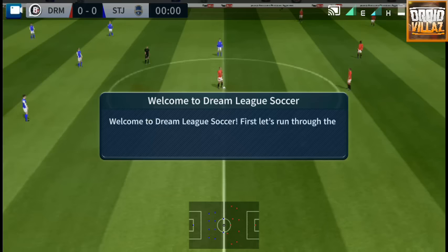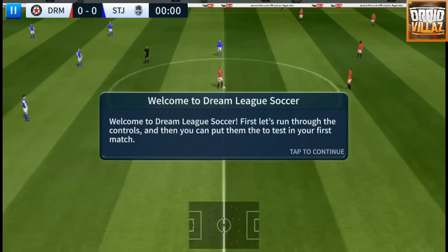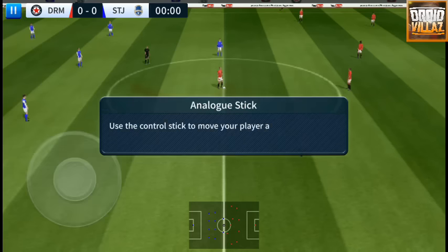Welcome to Dream League Soccer. First let's run through the controls, then you can put them to the test in your first match. Use the control stick to move your player around. Your player will automatically sprint when appropriate.